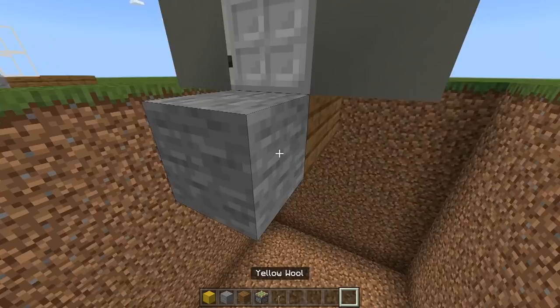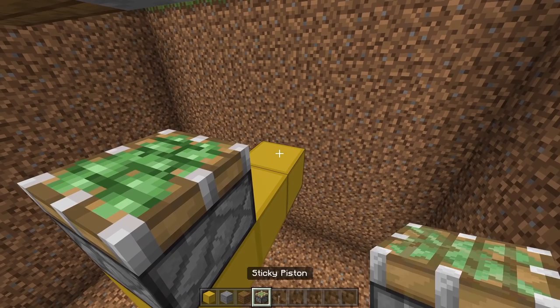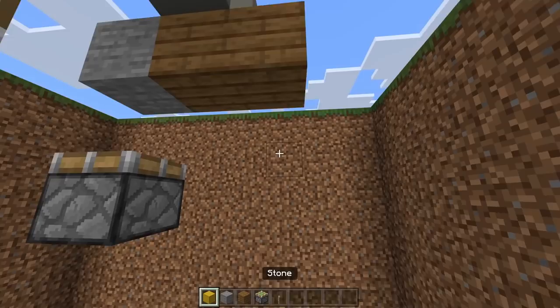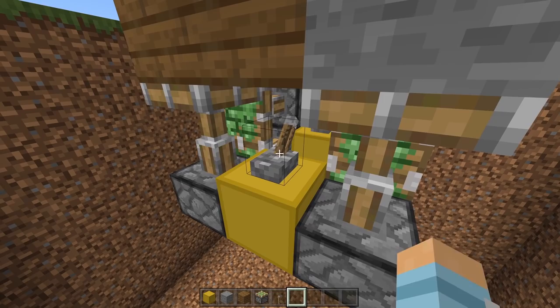Now you've done that, we need to place in the pistons which are actually going to be moving those two blocks. Come down one, two, three underneath this block, remove the first two, and have a sticky piston facing upward. Two blocks out from this one, then two sticky pistons up like this — one and two — and remove these three blocks. Then you do the same off this block here: come down one, two, three, remove the first two, sticky piston facing upward, two blocks to the right, and then two sticky pistons, and remove those three blocks. These pistons extending and retracting is super, super simple.